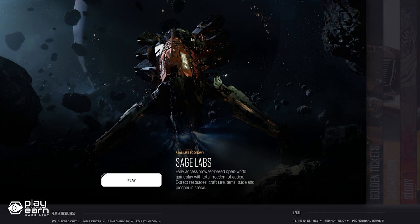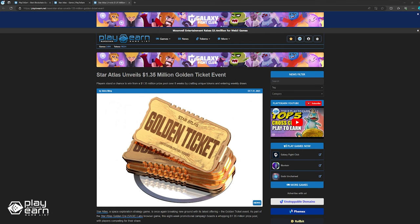Why should you keep an eye on Star Atlas this November? Star Atlas recently announced its latest offering, the Golden Ticket Event. As part of the Sage Labs browser game, this eight-week promotional campaign boasts a whopping $1.35 million prize pool, with players competing for their share. The event allows players to craft unique SFTs called Golden Tickets that can be entered into weekly draws, with the first drawing scheduled for November 3rd. For more info, you can check the website.